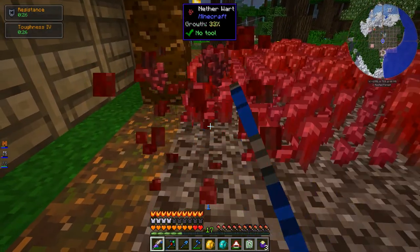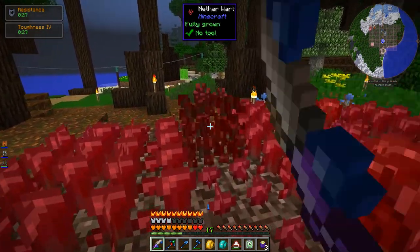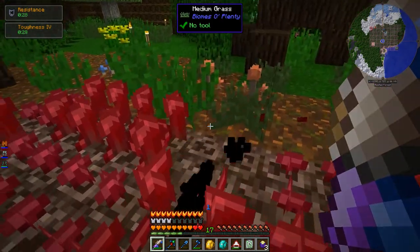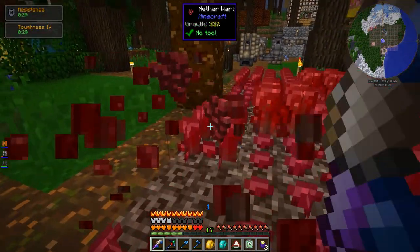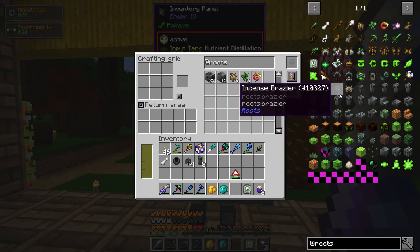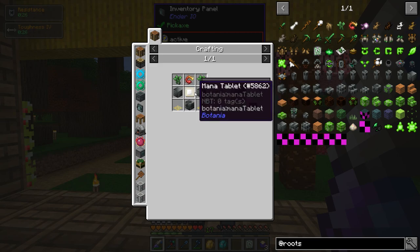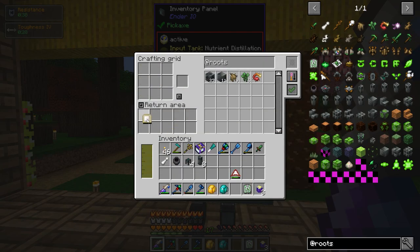Looks like many more netherwort are fully grown — let's see if we get lucky. We just got it: infernal bulb! So what are we looking at now for the casting altar? I've got everything but the mana tablet. And I've got everything for the mana tablet. We can make it.